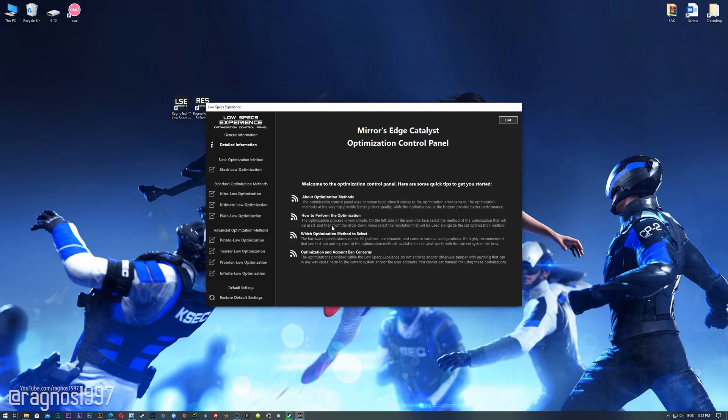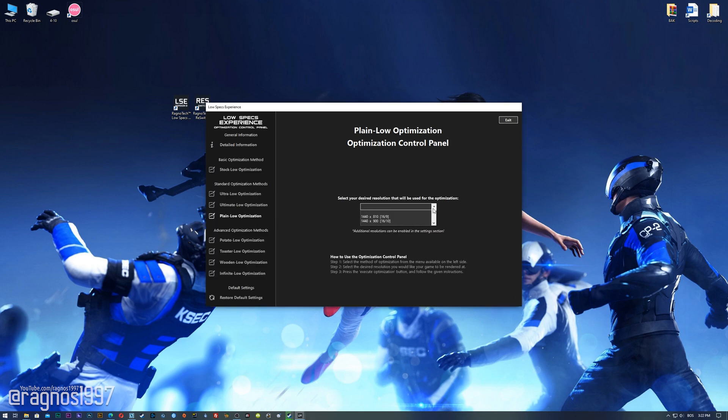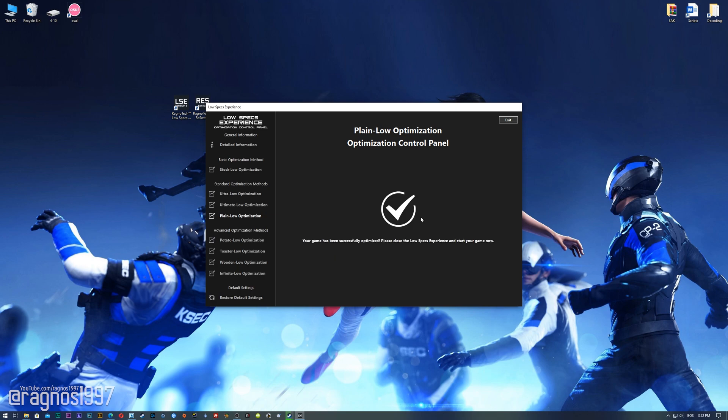When the optimization control panel loads, simply select the method of optimization and resolution you would like to run your game on. This is something you will need to experiment with on your own in order to see what works best for your system. Once you decide which optimization method and resolution you are going to use, press the 'Execute Optimization' button and then start your game.